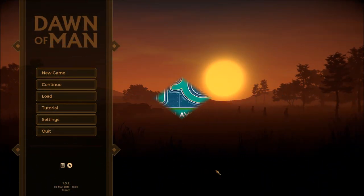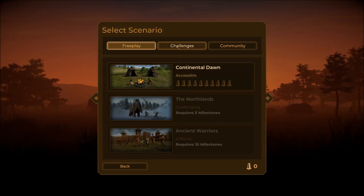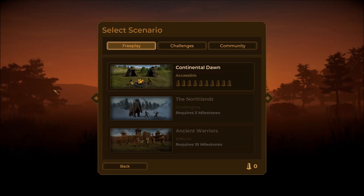Hello everybody, Money here from Money Plays Games, and we're playing Dawn of Man, which just came out March 1st 2019 — happy birthday to me! I love a game that comes out on my birthday. We're going to take a quick look at it today, doing a play of the tutorial and then getting into the game. This is from the same folks who brought you Planet Base, which I have a full series on — resource management, but now in the stone age.